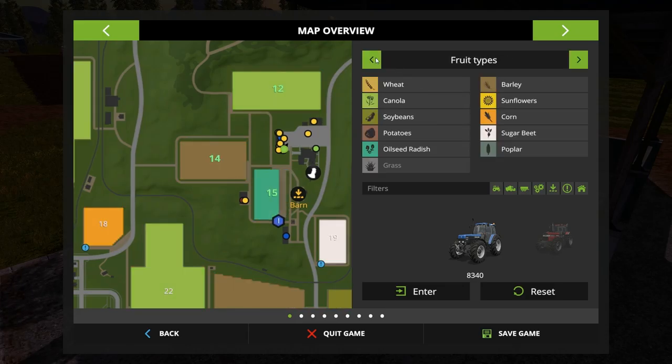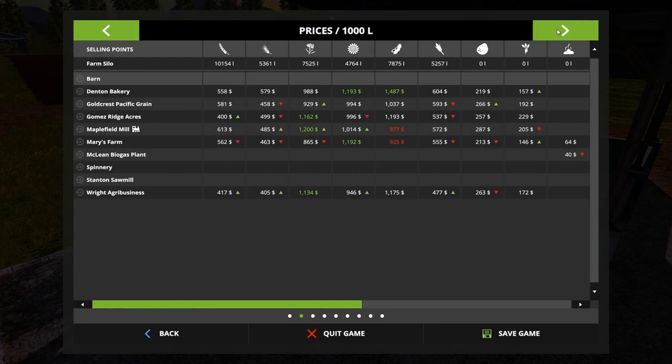We've got barley here and canola here. What do we have the least of? 101,000 versus 53,000 — we're adding to canola. Sunflower we don't have the ability to harvest yet, same with corn, potato, or sugar beet. Either more canola, or let's do soy — we don't have soy but it'd be nice to see that process from start to finish. Let's put soybean in there — we can actually get that going right now.